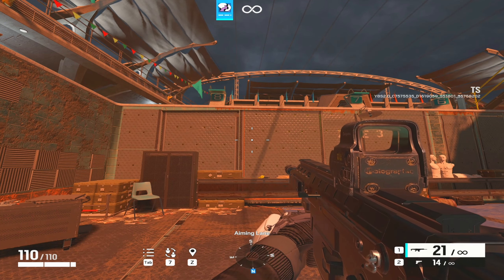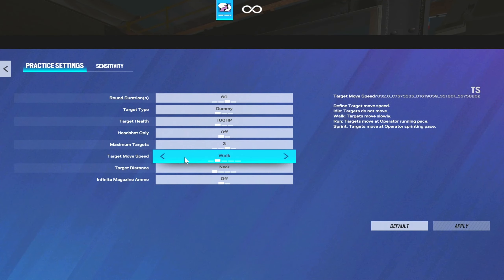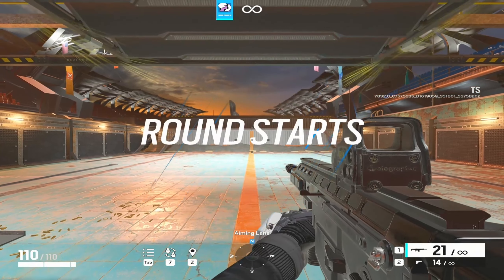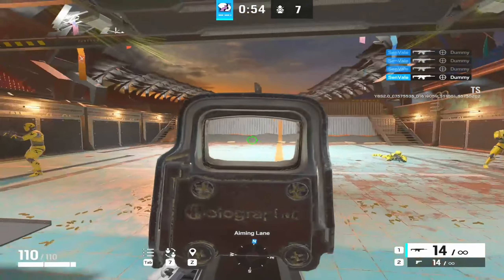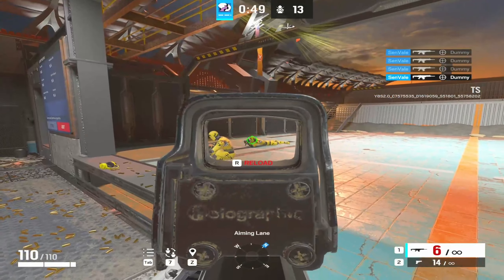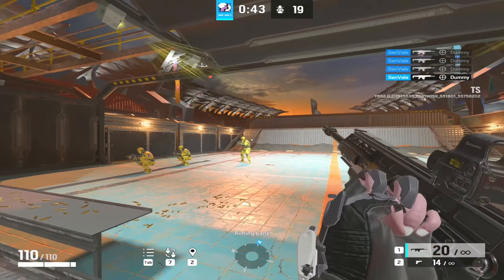Now let's get to levels of aim training. Level one: in the shooting range, go to idle and begin. It's all about getting that single headshot. If you feel like you're spraying, get it to where it feels comfortable, get that single headshot, and just keep on pushing.